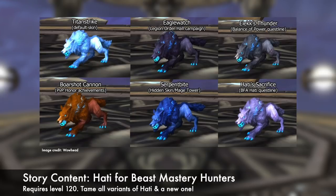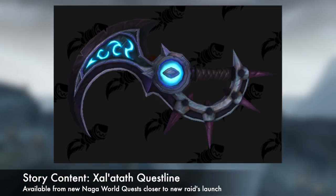You need to be level 120 to start the Hati questline, which you can pick up from an image of Mimiron in Tradewinds Market in Boralus or Grand Bazar in Zuldazar. Lastly, there is a new questline involving Xal'atath, the entity contained in the Shadow Priest artifact. This questline sets up the story for the new raid.